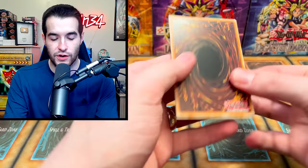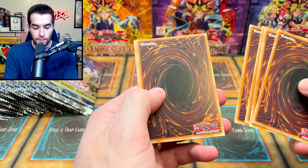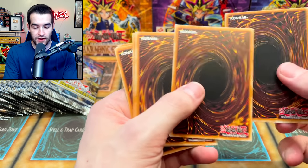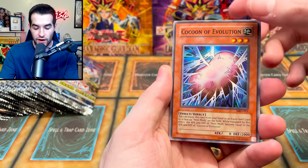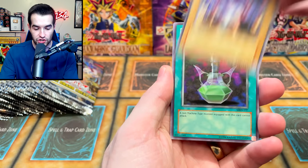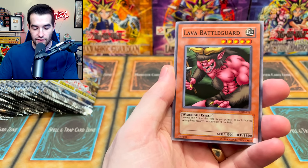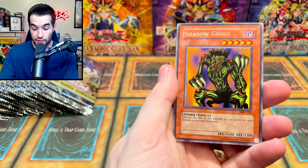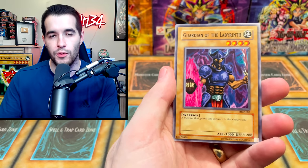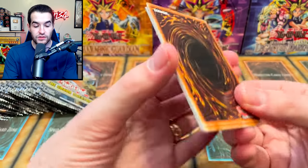Will you guys get a Gate Guardian? That's the question. The Cheerful Coffin, Cocoon of Evolution, Disc Magician, Paralyzing Potion, Mystic Horseman, Lava Battle Guard, Dream Clown, Shadow Ghoul. Maybe we did it right — we'll know if we pull a foil. Next Grand Creators — let's pull another foil, maybe it's a crazy case with lots of collector rares.